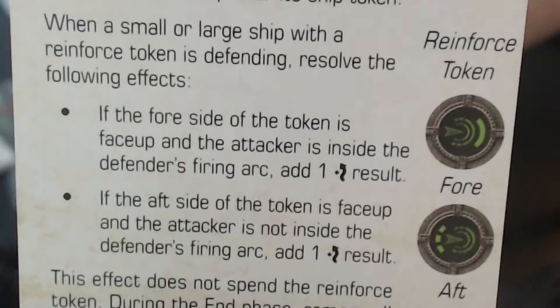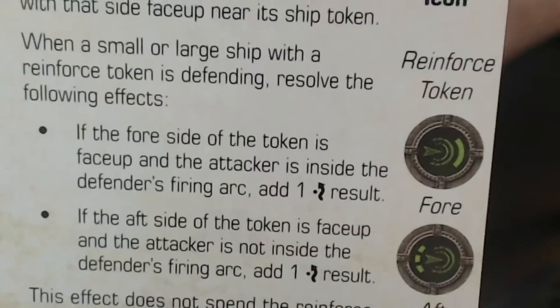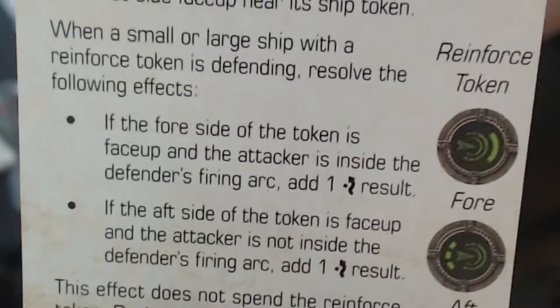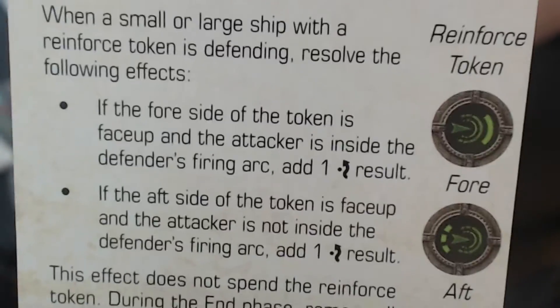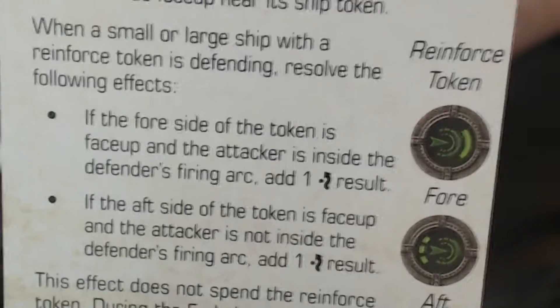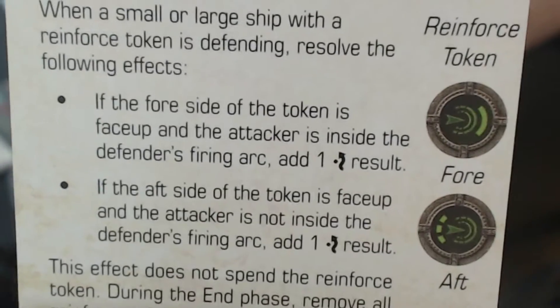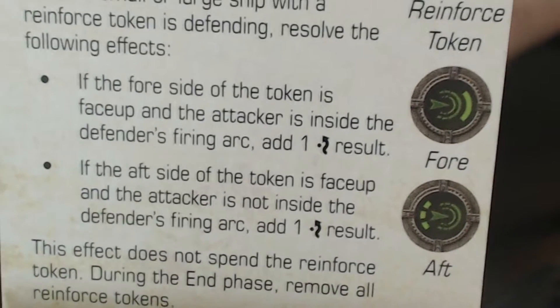So in summary: if I'm inside your fire and you're using a reinforce action in front, you get an evade result. If you use the aft and I am not inside your fire, you get one evade result. I think that's correct — you may correct me if I'm wrong, please comment on that.